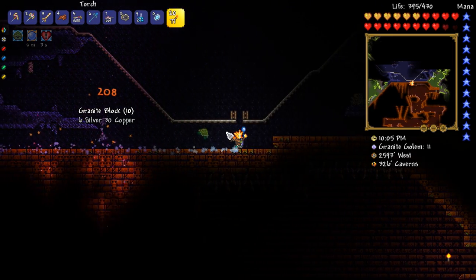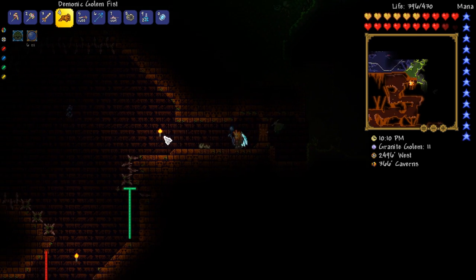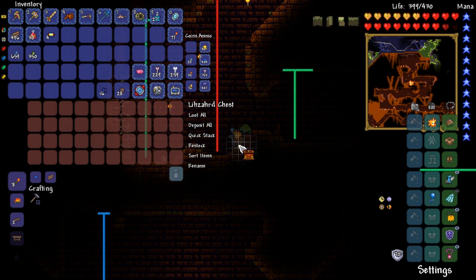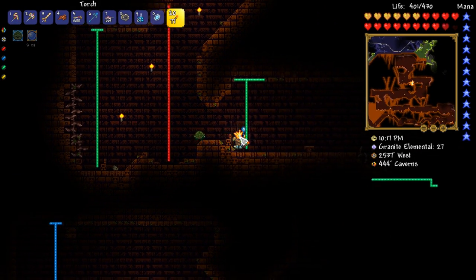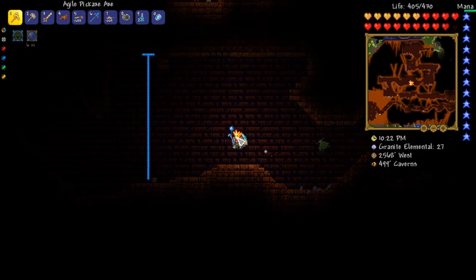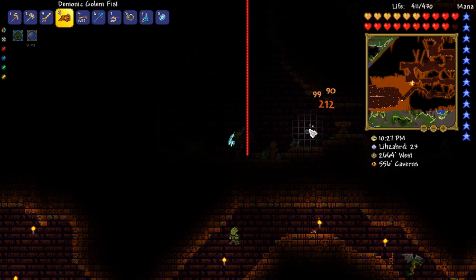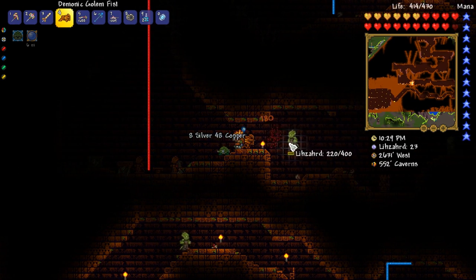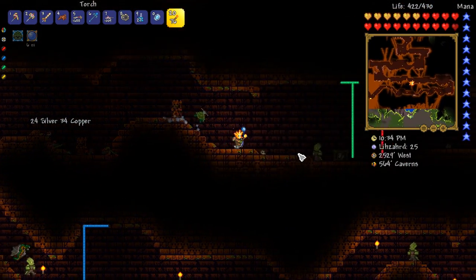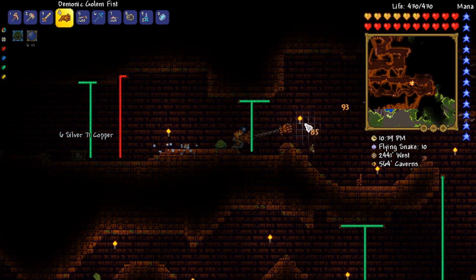They're just getting absolutely destroyed — 105 damage, oh my word. I didn't even pick up some of these chests. It would be cool to get a Pixsaw, but it's not absolutely essential. It would just be nice to get through this place a little bit easier by digging my way through. Getting the Sunstone would be a nice idea as well, because I can make the Celestial Stone eventually.